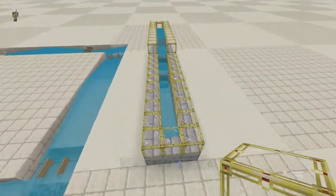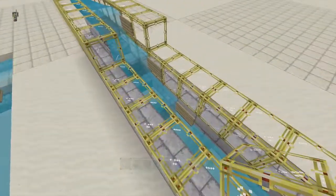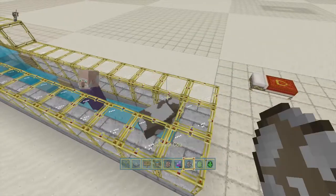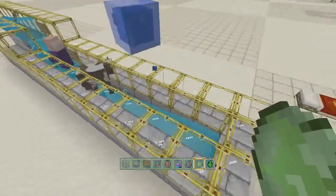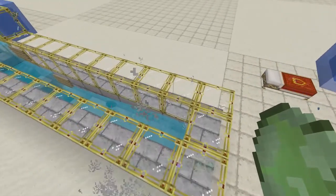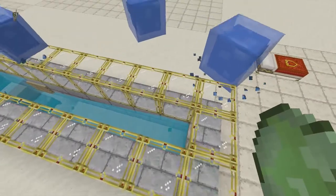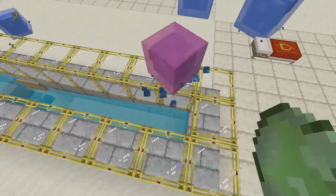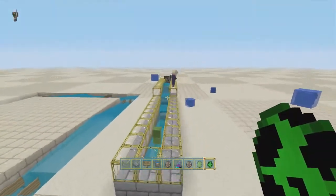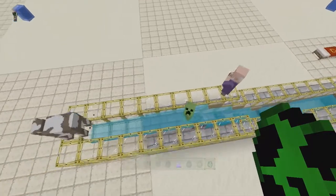Then we got this one here. This is for a slight vertical incline — it's done similar to this one over here, except you're going kind of uphill a little bit. This one will work with people, it will work with cows, and it works with friendly and unfriendly mobs. You can see that they flow up quite nicely.